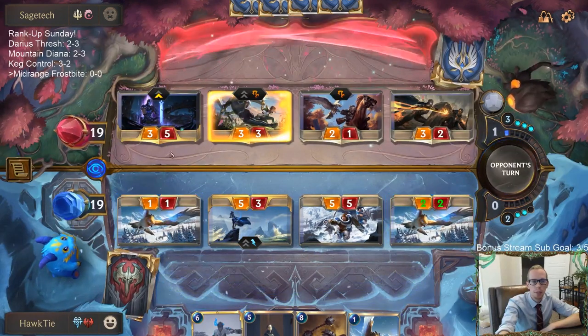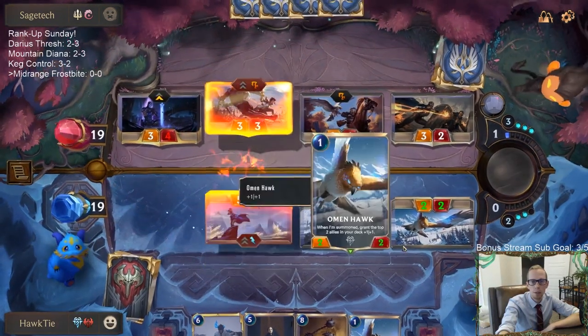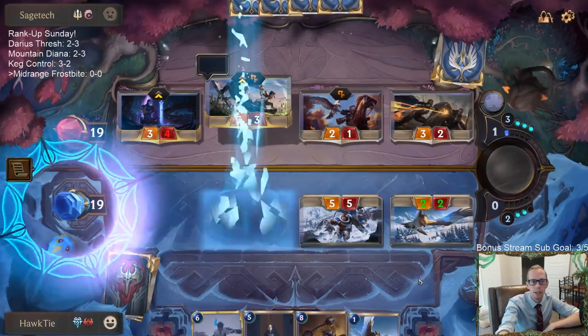I want to make this block — I want to get my one-one out of here so Fiora doesn't get easy challenges with it.